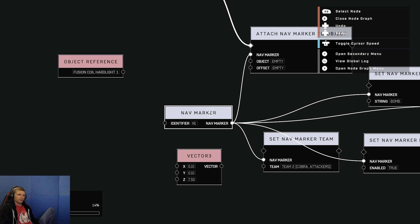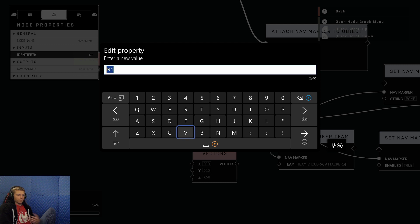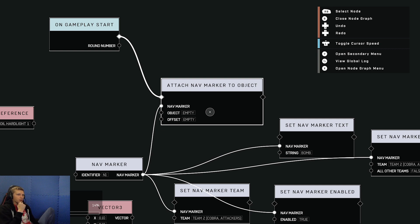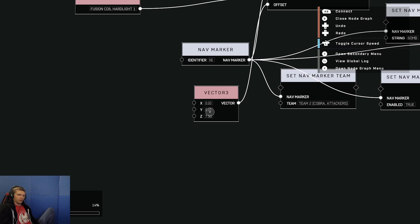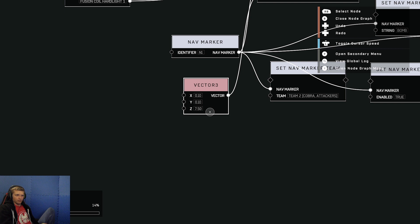To change the identifier, click on it, press X, and scroll over to N1. It won't say N1 at first — it'll be blank and you'll have to type something in. You get to name what it's called; I just call it N1 for simplicity. Going back to Attach Nav Marker to Object — what type of object? The fusion coil. It's also going to need that Vector 3. Vector 3 says where on the object you're trying to place it. From its origin point of 0,0,0 you have the X, Y, Z coordinates. Z is up and down, X and Y are left/right and forward/backward.